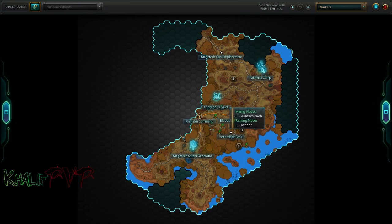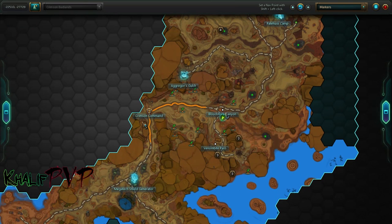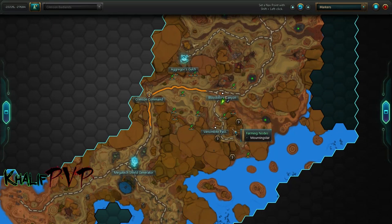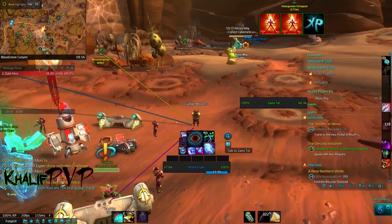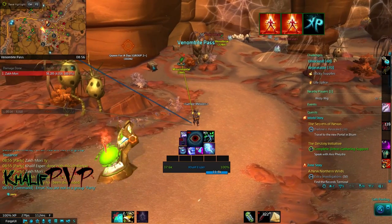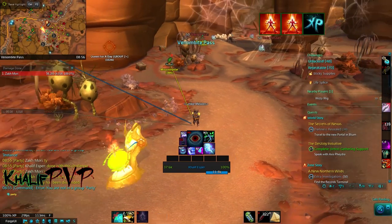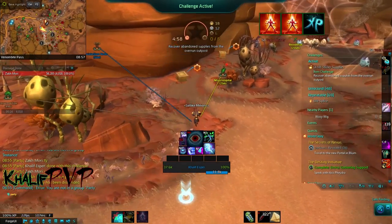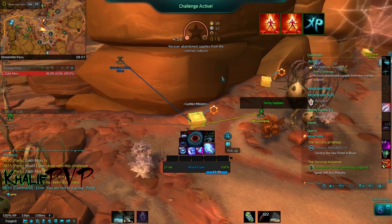So the next one is quite simple. It is in Bloodstone Canyon in Crimson Badlands. If you start off here as a Dominion — I don't know where Exiles start, maybe around here somewhere — all you have to do is go out to Bloodstone Canyon and do some challenges right around there. If you haven't been here before, it's these crates — they will be clickable. You go to 'Recover Abandoned Supplies,' start it up, and all you need is 18 of them to complete the challenge.